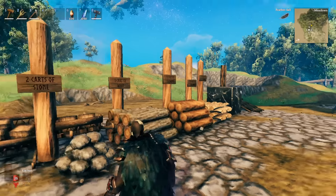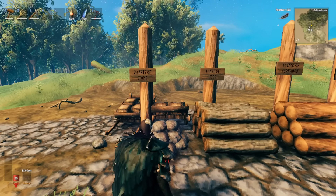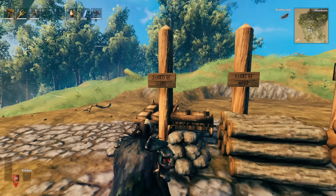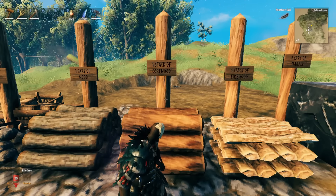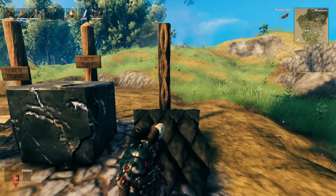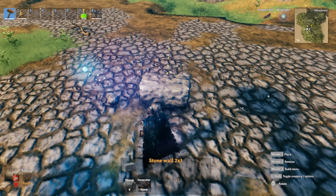This is all the material you will need to complete the structure. This does not include material for decoration, and bear in mind this is just an estimate so it could be a little bit less or more. You need two carts of stone, one cart of wood, one stack of core wood, one stack of fine wood, one cart of marble. I would suggest you get three stacks of tar. You also need about two stacks of iron so that you can support the structure.